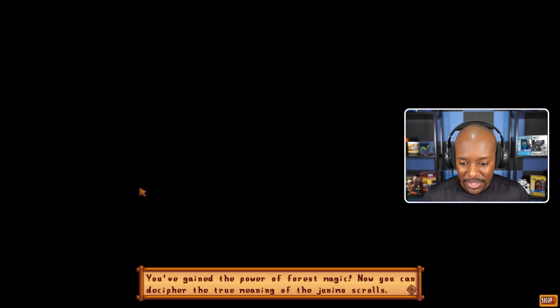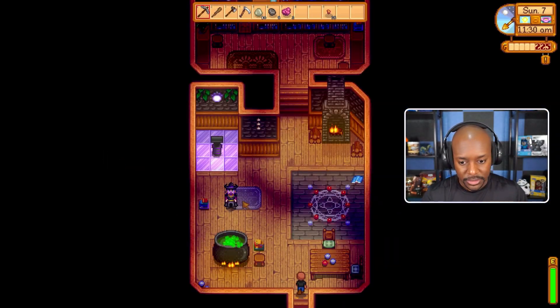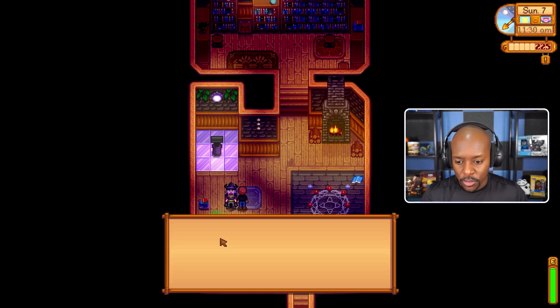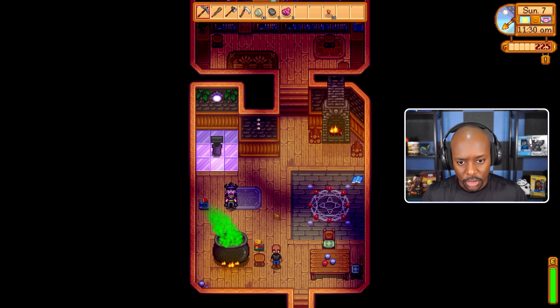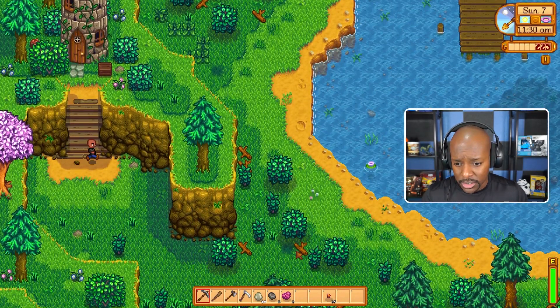Plus 38 energy - that's cool, but now we look like a zombie. We're being transported into another realm. Kids, if you go to a party and someone offers you to drink something out of a weird cauldron or large container - don't do it. I learned that in college. This is what happens. 'You've gained the power of forest magic. Now you can decipher the true meaning of the Junimo scrolls.' And that's it - we're out. 'Sometimes observe the local villagers in secret.' You're a little weird, my guy.